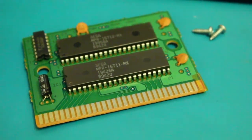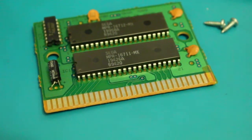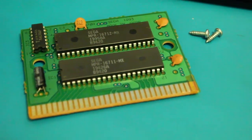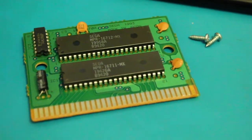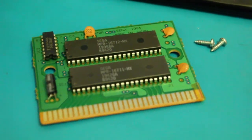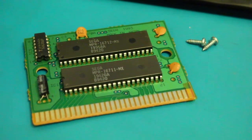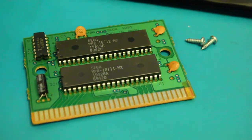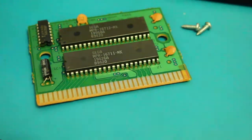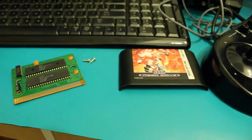So we're dumping it through the Mega CD, controller port 2. As you can see there, we've taped over B32 to trick the Mega CD into believing that there's nothing in the Mega Drive slot. We've got it full this time. There are the two actual chips that we'll be dumping — NPR-16712 and 16711.